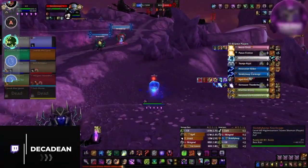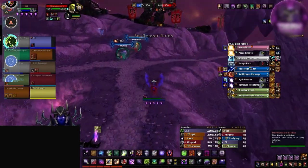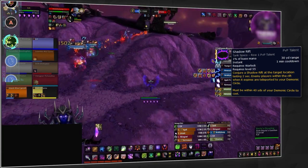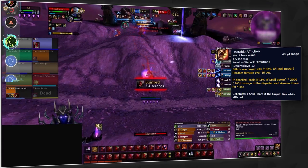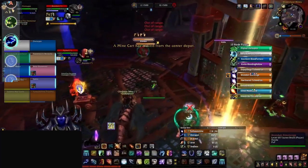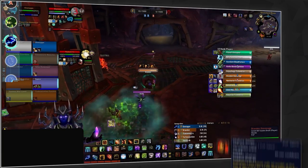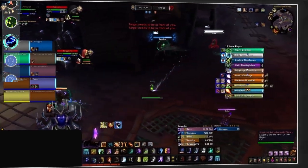Moving up to A tier, we're getting into specs considered more meta. First is Affliction Warlock, which does some of the highest sustained damage and can burst hard with Dark Soul. What gets them their A tier position is their utility — Healthstones, Gateways, Shadow Rift, consistent slows from Curse of Exhaustion, and most importantly dispel protection from Unstable Affliction. Also in A tier are Elemental Shamans, capable of ridiculously high damage especially in 9.1 with pseudo dispel protection from Control of Lava, plus great utility from Sky Fury and Grounding Totem.